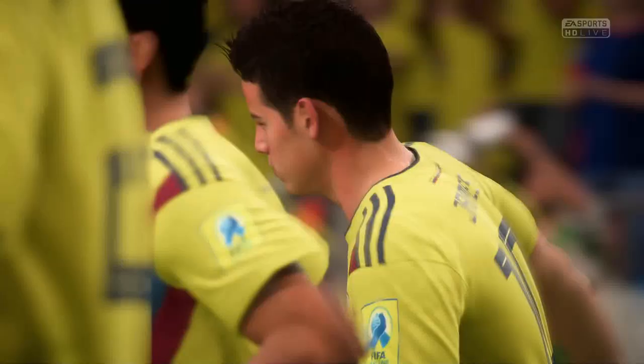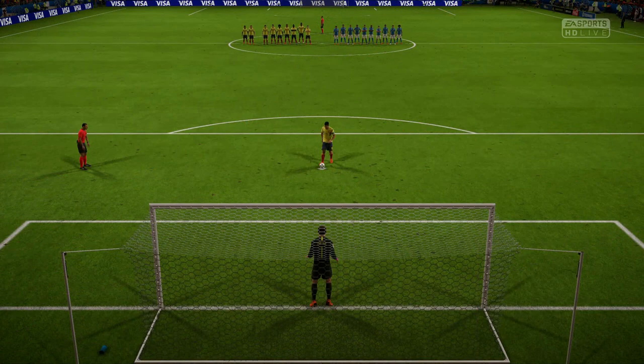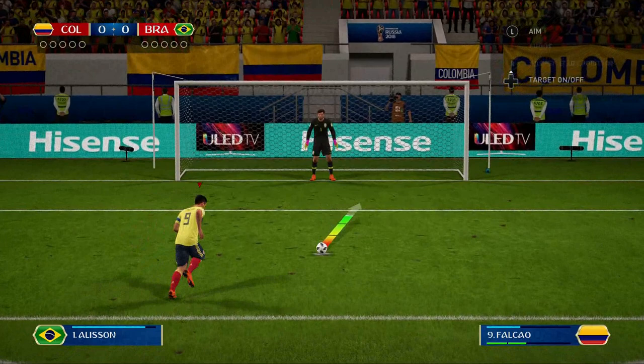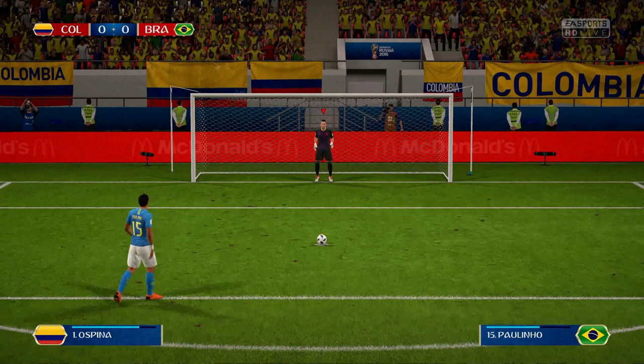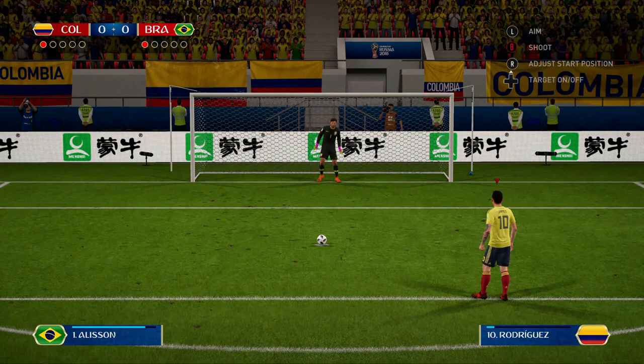Come on Colombia — it's 50-50 time now. Falcao steps up for the first penalty for Colombia — going to go to the right and Alisson saves it. Again Falcao cannot score a penalty — that's twice he's taken a penalty in this run and cannot finish it. Off the bar from Palinho — that was a poor penalty as well. James Rodriguez now — can he score his penalty? Boom — into the roof of the net. Rodriguez scores and it's 1-0 on penalties.